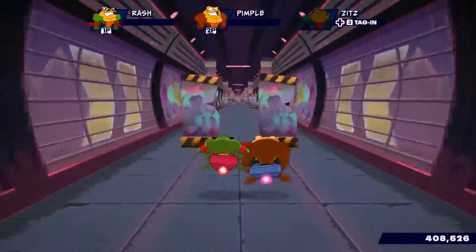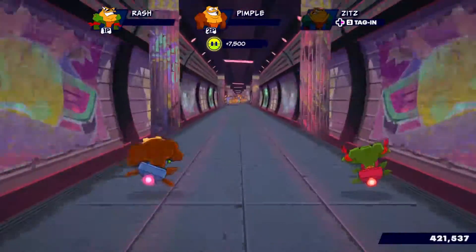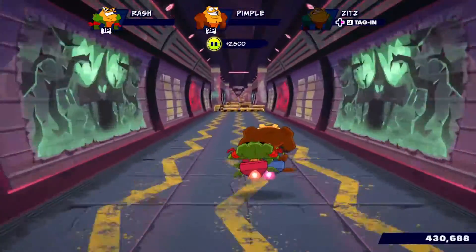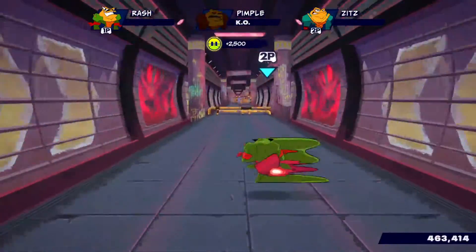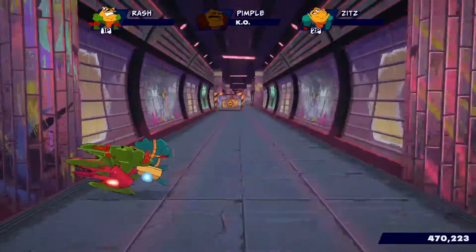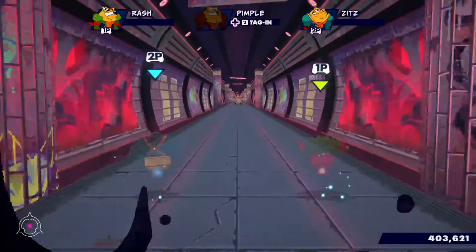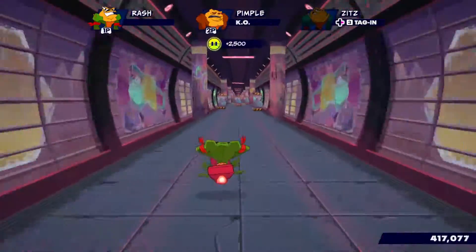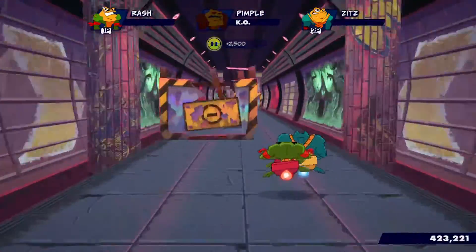So about the second location of the collectible — it is on a really hard to get spot. This is basically after you start this, what do you call it, some construction-looking board barriers. The moment you start there, there's a jump thingy. We both did not get it, but that is where you will find the second one, I would assume.